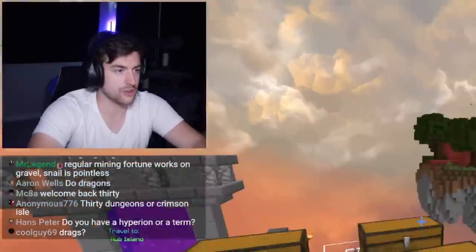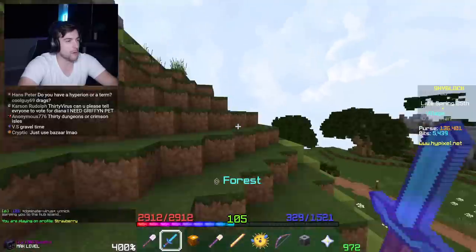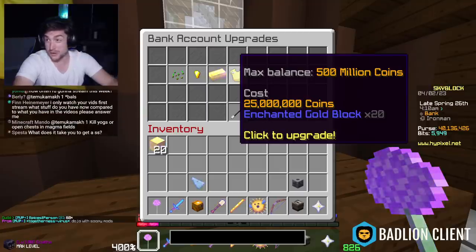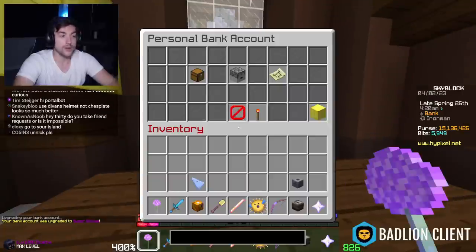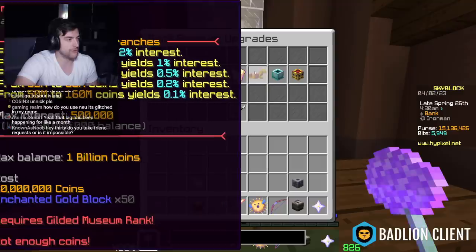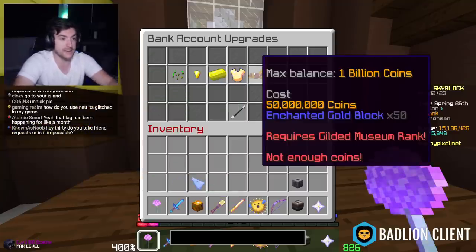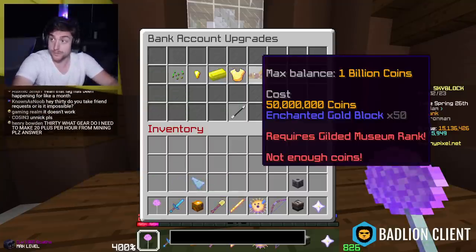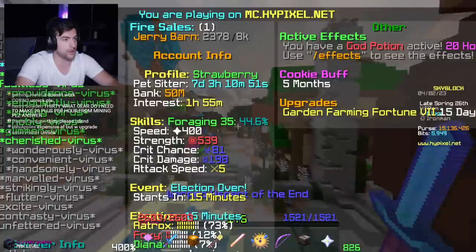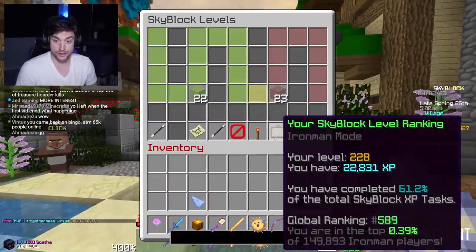Is summoning eye one of the weapons you put in the museum? I believe it is — 20 enchanted gold blocks and more painfully 25 million coins. Super deluxe bank account, and now we have a max bank balance of 500 million coins. That is halfway to the 1 billion coin limit we need for G drag, so we definitely need this. That was a good chunk of Skyblock XP — level 228, back in the top 600.